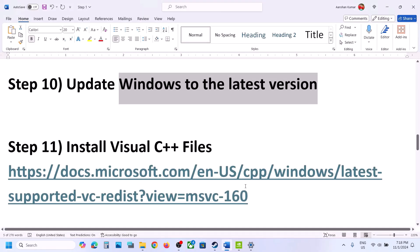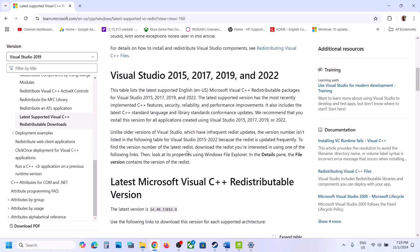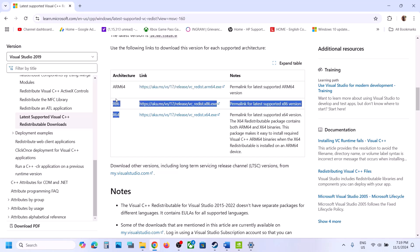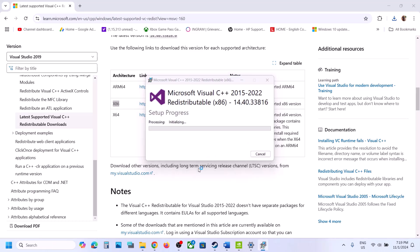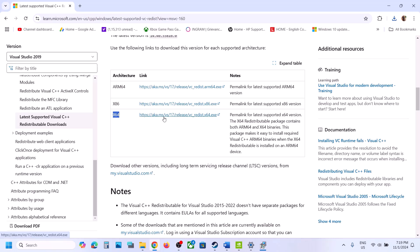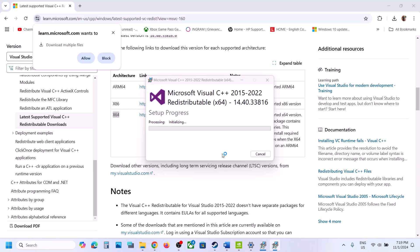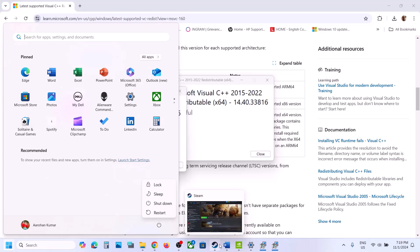The next step is to install Visual C++ redistributables. Copy the link provided in the video description and open it in a browser — it will take you to the Microsoft website. Scroll down to Visual Studio 2015, 2017, 2019, and 2022. Download both the x86 and x64 files. Run each exe file — if you see a Repair option click Repair; if you see Install click Install. Once both are installed, restart your computer and then launch the game.